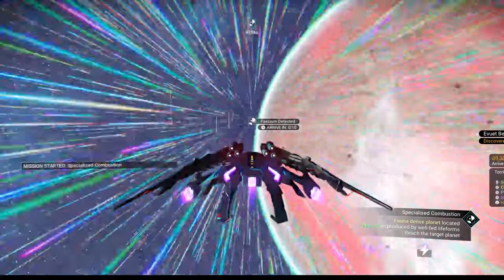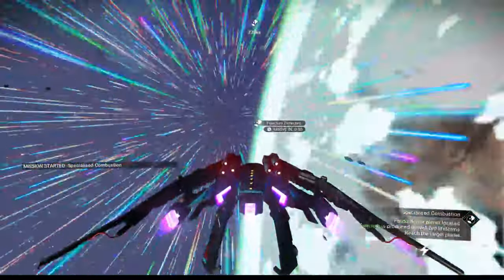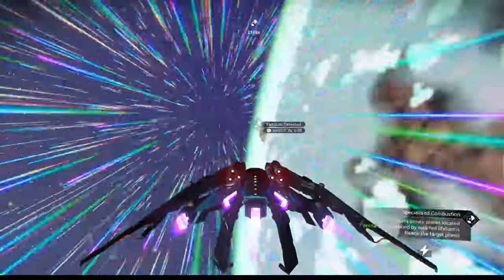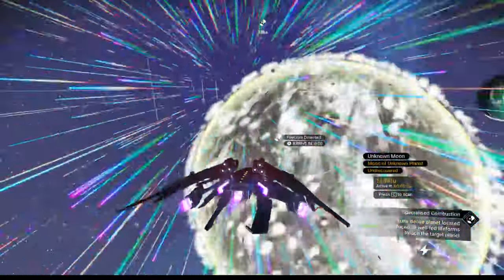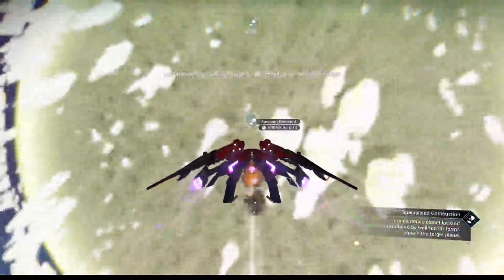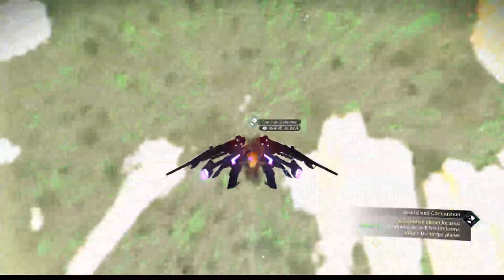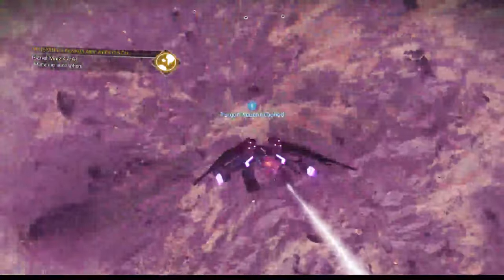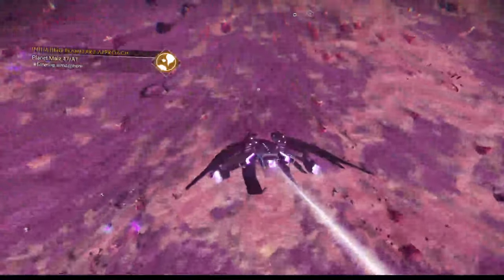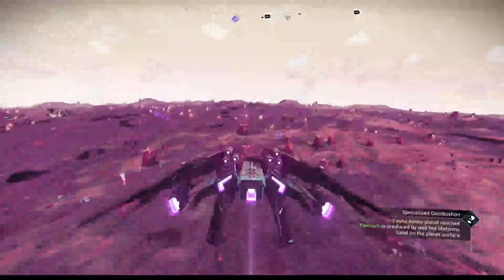And you see what it says? Told you it might change — Fecium detected. So now it's telling me I need to get Fecium from well-fed life forms. That's not activated copper, friends. That's the one glitch I've seen in some of these missions — it changes en route and I don't know why. So who knows what you'll get. Maybe we'll all get Fecium. Maybe it only happens to me. I have no idea.